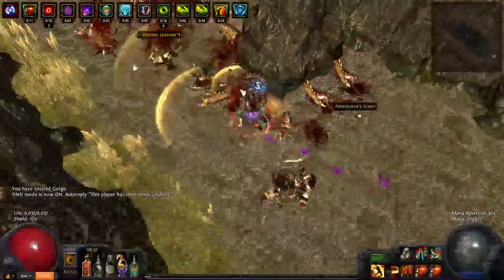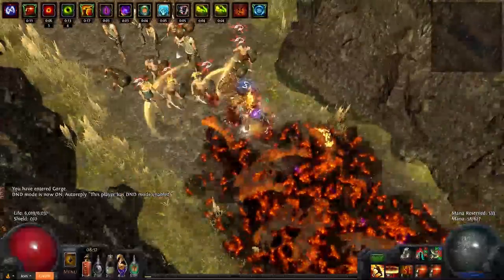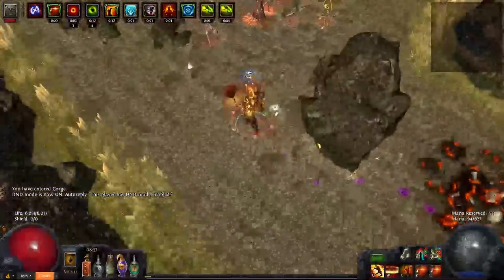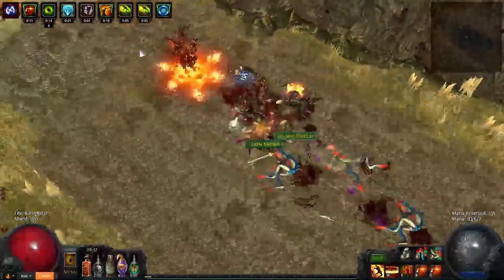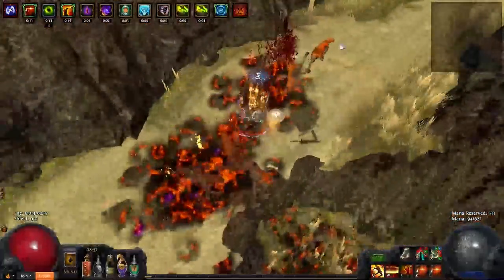Welcome to the Path of Exile build guide for the Lacerator Slayer. This build utilizes the new skill Lacerate, introduced in the Prophecy League, and is built on two fairly cheap unique items: Wings of Entropy and the Bringer of Rain. The build can get up and running on a very low budget, but also has high scaling as you acquire better and better supporting rare items.